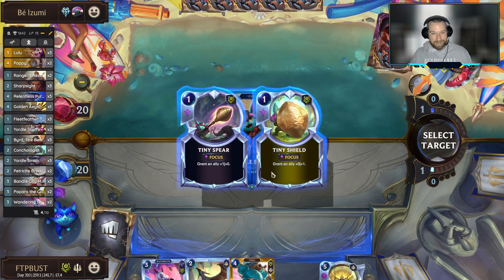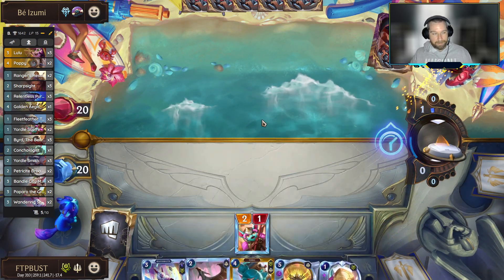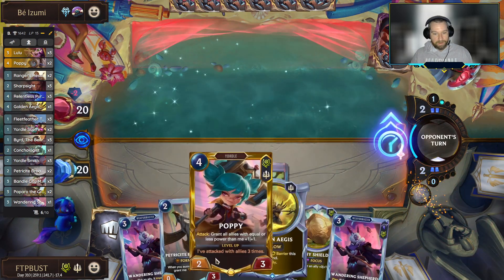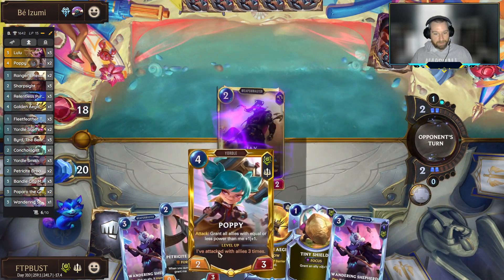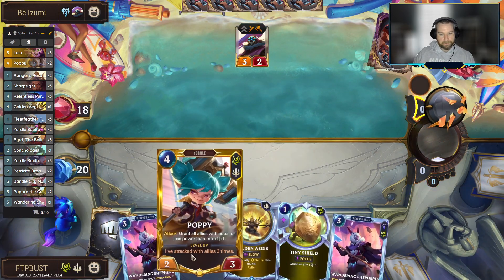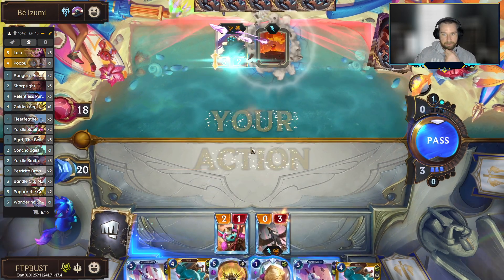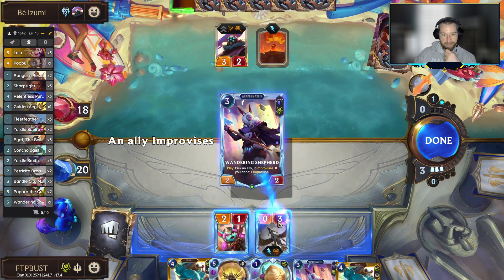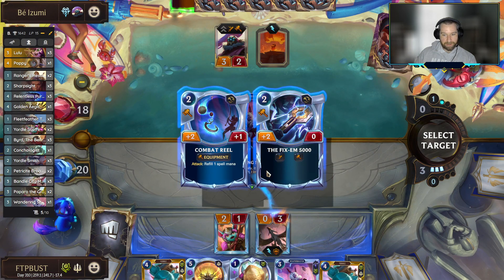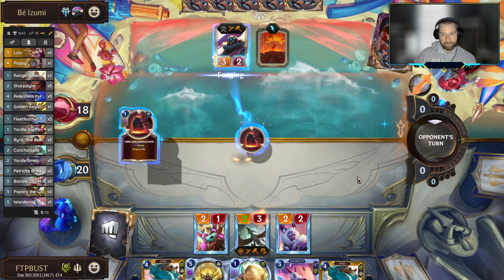Here we have a decision. I'm leaning towards just taking the shield — I think we need to potentially use it with the Broadwing and protect our Poppy. Getting this plus one attack shouldn't matter with this board. It's kind of relevant given that if we grow a unit with the Wandering Shepherd, that unit probably won't grow with Poppy after the fact — but I think I'm still okay with that. I'd rather be survivable here with this hand full of Aegises.